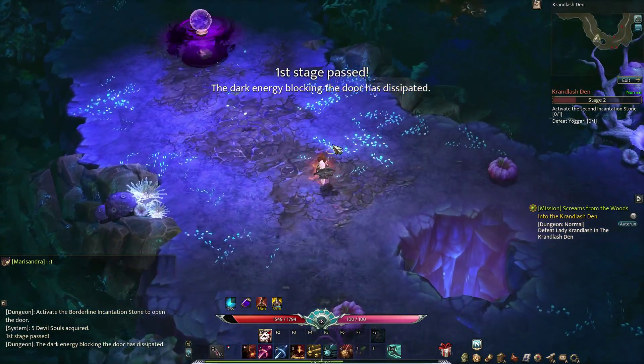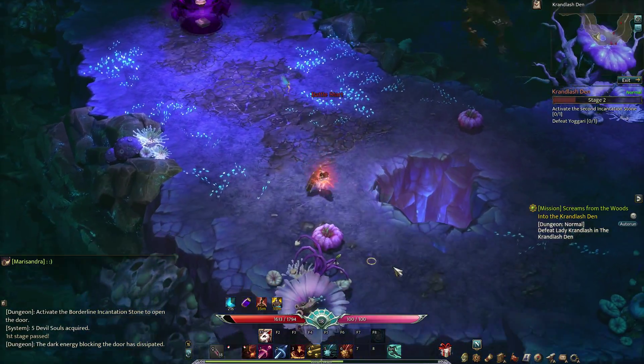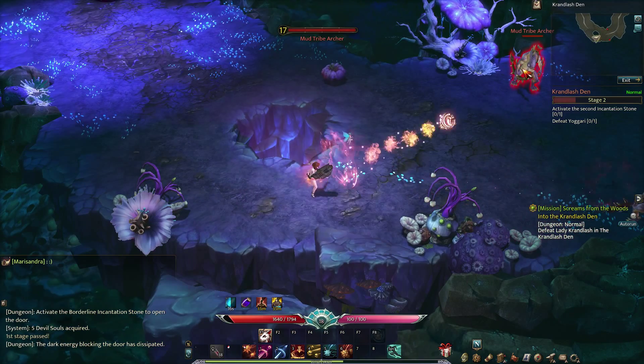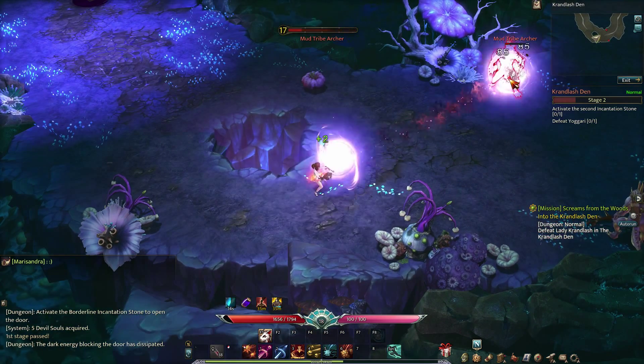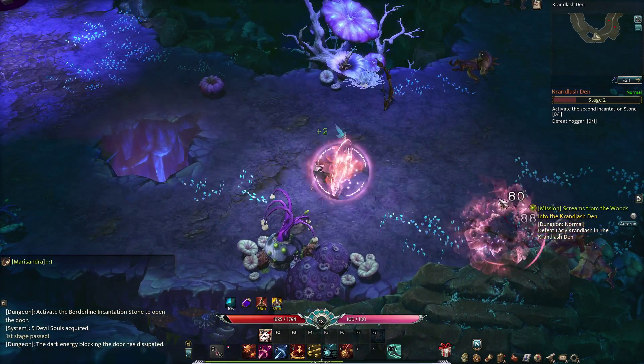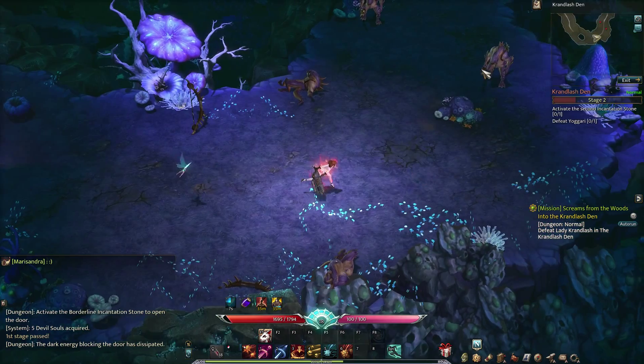Activate the second stone and defeat Gilgari. Alright, so those are traps. We'll keep an eye out for those, now that we know they're trapped.